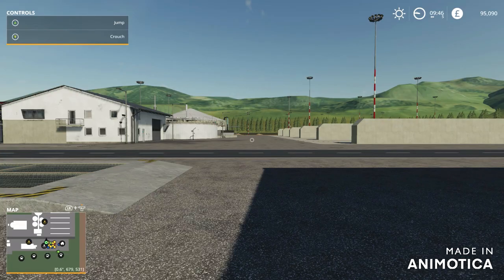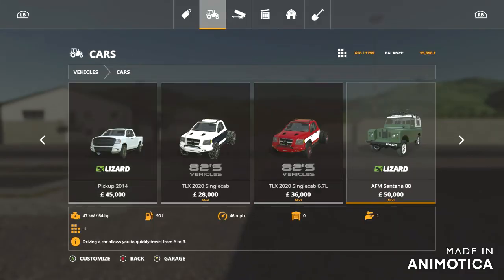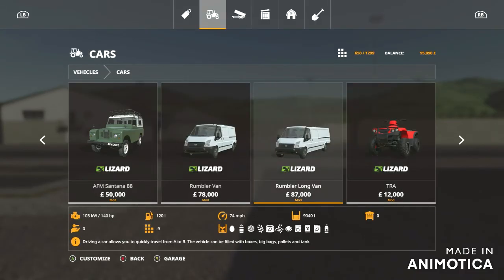Welcome to my channel, it's JimmyAlexGaming here and today we are doing yet another video on the Mod Testing Grounds map on Farming Simulator 19. Today we're going to be testing another vehicle which is the Rumbler van.